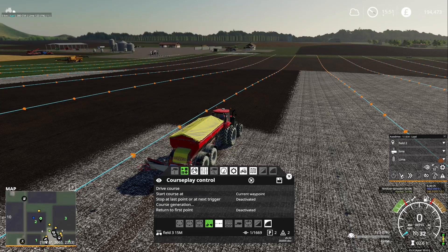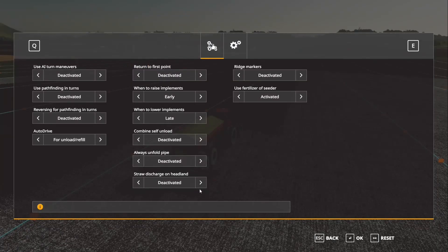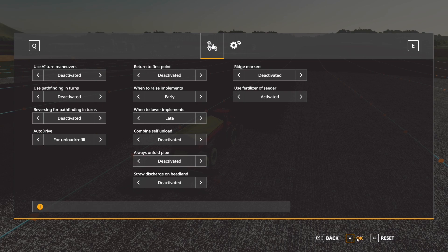First thing we want to do is open the Courseplay hood and go into the settings menu, then click advanced settings. We want to make sure this setting here is set to 'fill for unload stroke refill'. Once you've selected that setting click OK. You will need to do that for every tractor or implement you're using that you want to use AutoDrive for whenever you open it up.